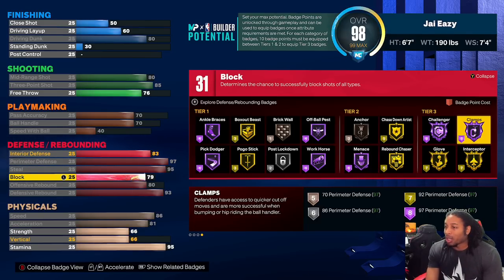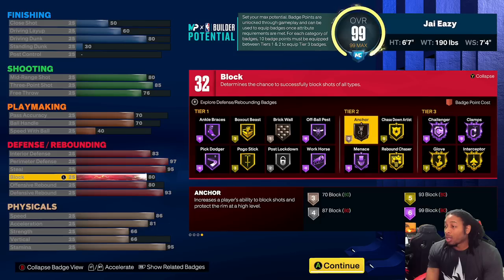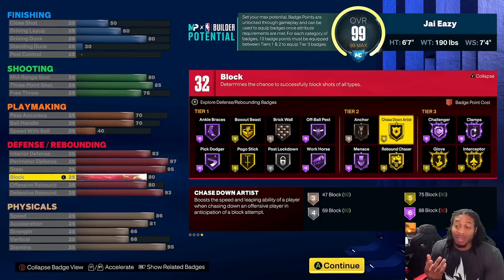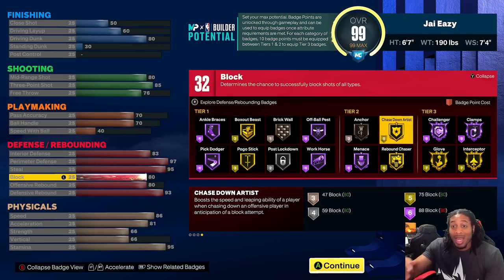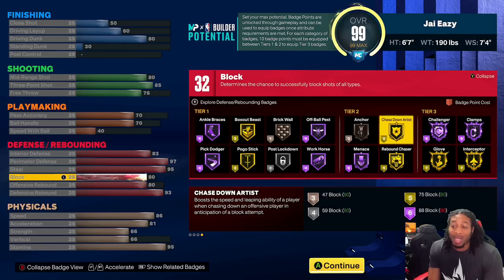Block — the reason I put block there was because I just wanted 80 block. Chase downs are going to be kind of important and I want chase down on gold. You only need a 75 block to get chase down on gold, so you can drop that down if you want to. But I feel like 80 block is going to get me a very good contest because your block is part of your contest. If I get switched onto the center down low he might just pick me up and put me at the rim — that might happen.